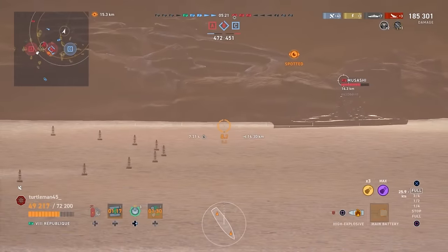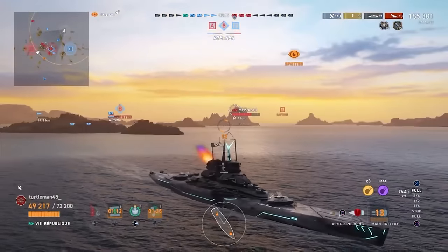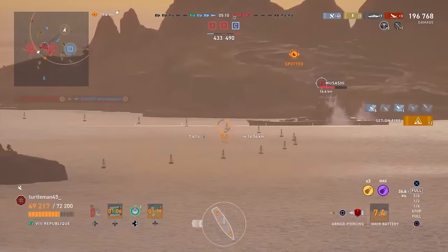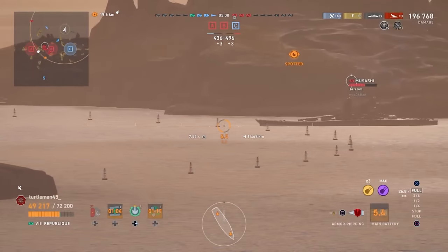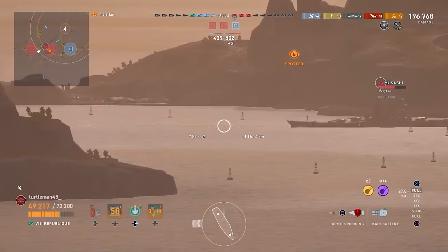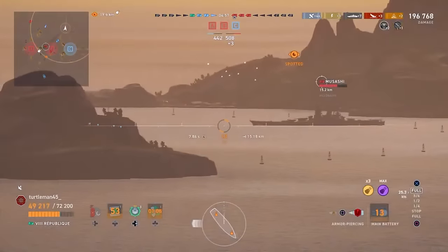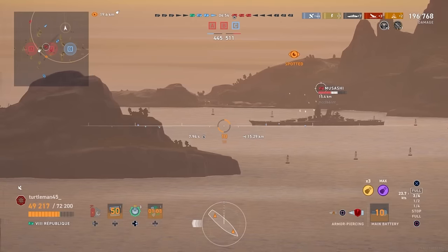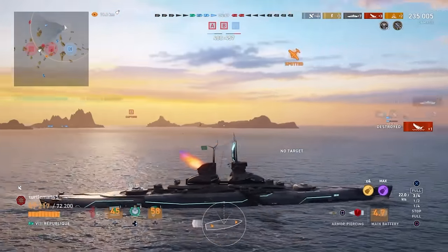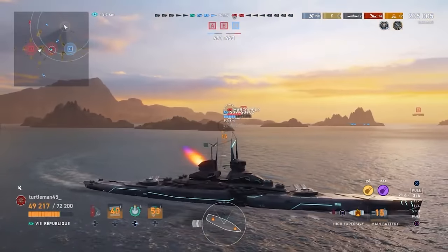Now he's got HE loaded and he's going to start the party. First shot out - perfect dispersion - gets a double fire immediately plus does significant damage. That triggers the immediate damage control from the Musashi, which is going to lead to... oh my god, we've got AP loaded and he's broadside. We get a double citadel! At this range I wasn't expecting the République to get citadels, but I've been in this situation before with my République - it'll citadel things at ranges you just don't expect because of the high-velocity shells.